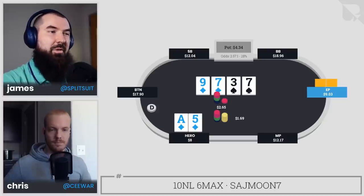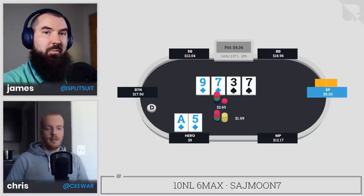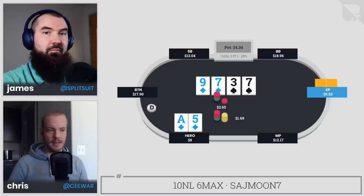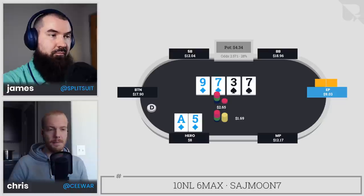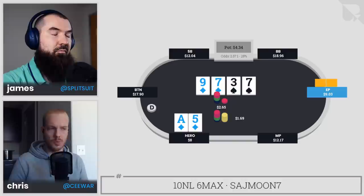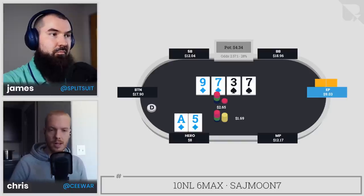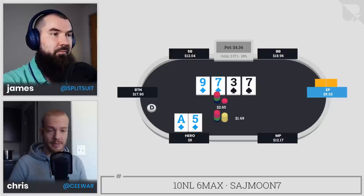I'm not 100% sold on the exact size here. This is a very close and pretty complicated spot. Looking at that flop, I'd probably check back more often on it — it's not a flop I'd bet as much — so my range going into the turn is a bit tighter, and I'm incentivized to bet larger with my value hands. With the obvious continue hands — tens through queens — we can probably put them in a very uncomfortable position.